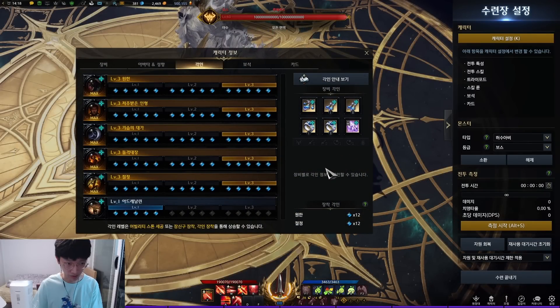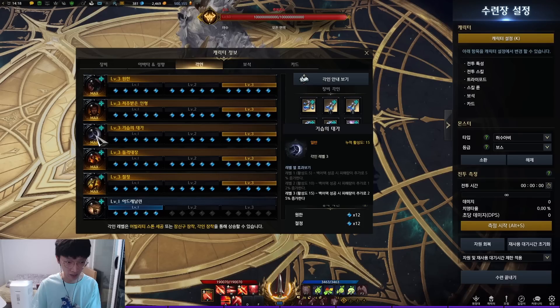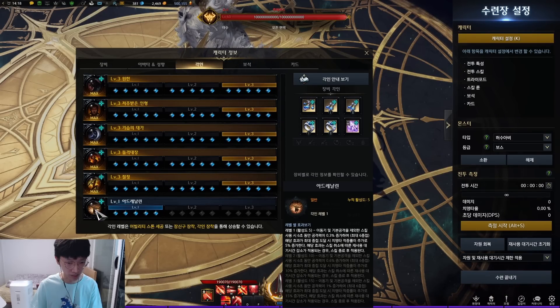Let's go over to the engravings. You go Grudge, Curse Thaw, Ambush Master, Raid Captain, Pinnacle, and Adrenaline level 1.